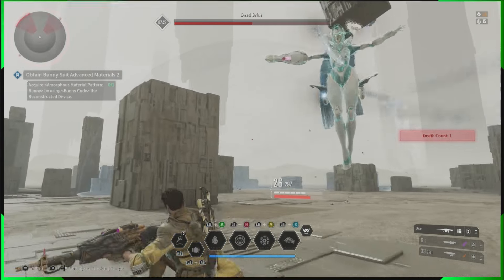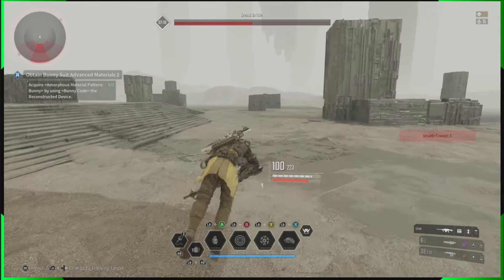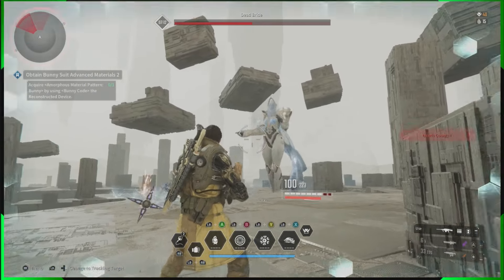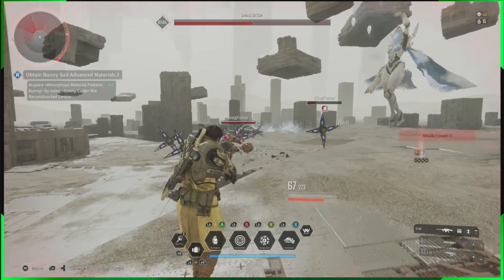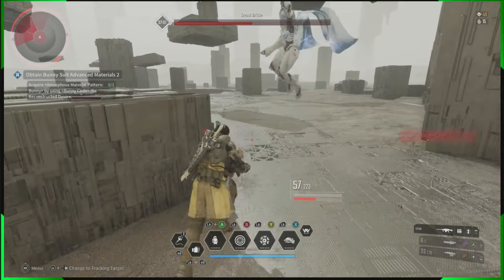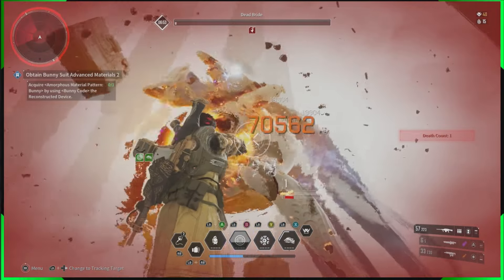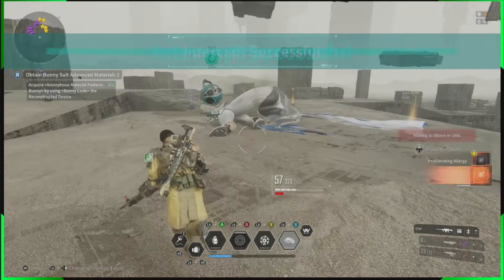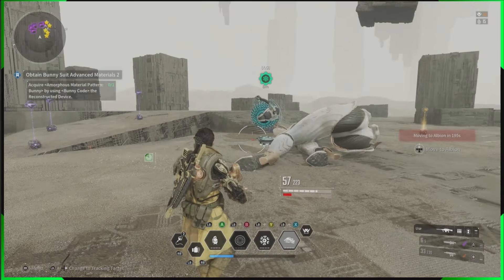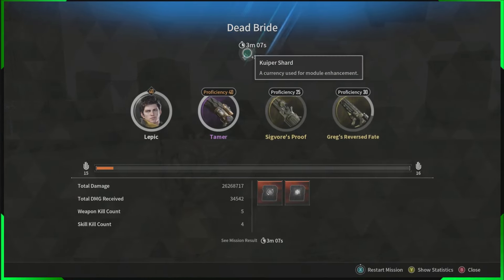That's all it takes. When we activate it, she's dead. We can chunk more than a full health bar even with this low-level Lepic. Once fully built, you'll chunk over 10 million damage every time you activate your super weapon. We activate the super weapon, and if we don't get interrupted, we just toast her away — simple and easy, with heaps of charges to spare. And we just got three transcendent mods from that kill. That was a very slow and very easy kill of Dead Bride with Lepic.